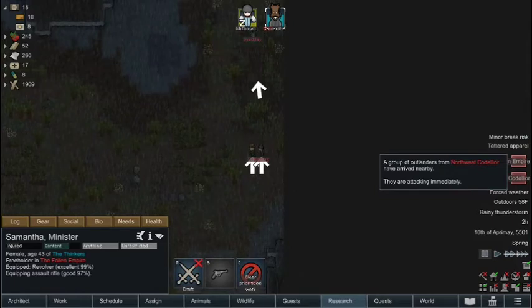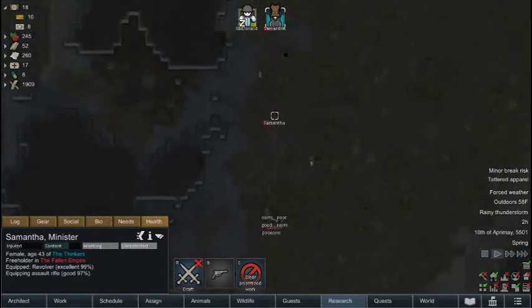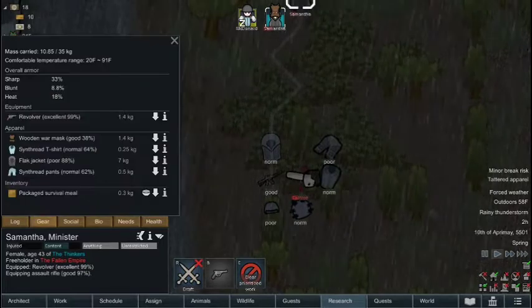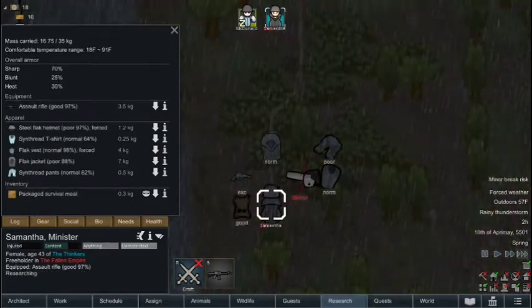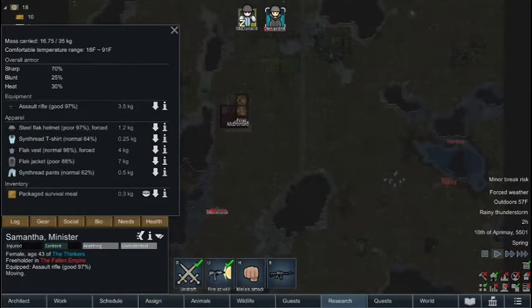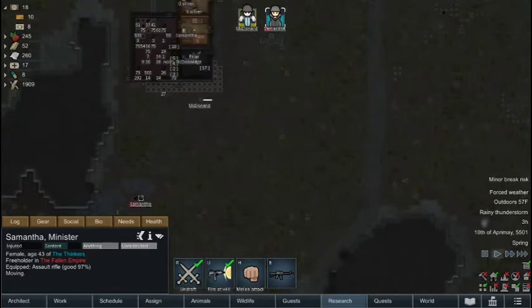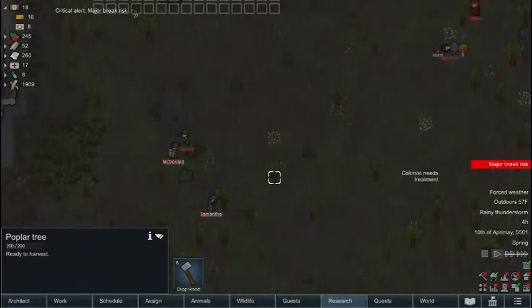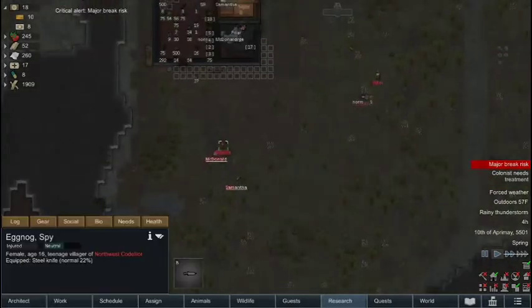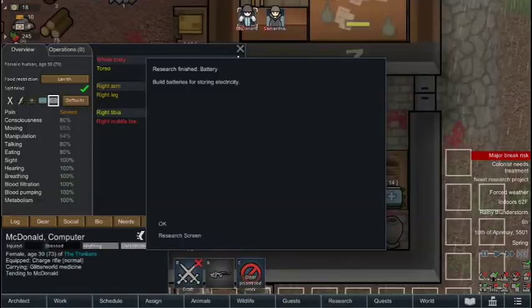And at the same time we're also getting raided by Outlanders who are attacking immediately. Hopefully Samantha can get the assault rifle, and she should also have time to put on a flak vest and a flak helmet. Alright, here come the Outlanders. We took out that guy, so now they're going to run away. And Samantha figured out how to make batteries.